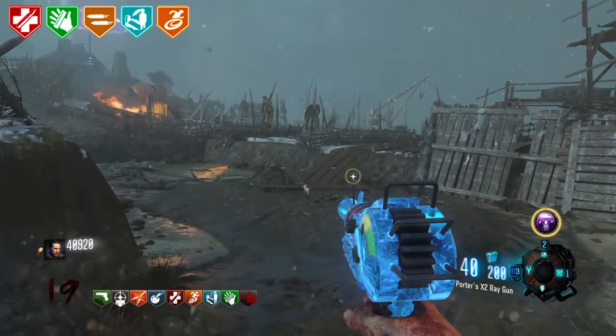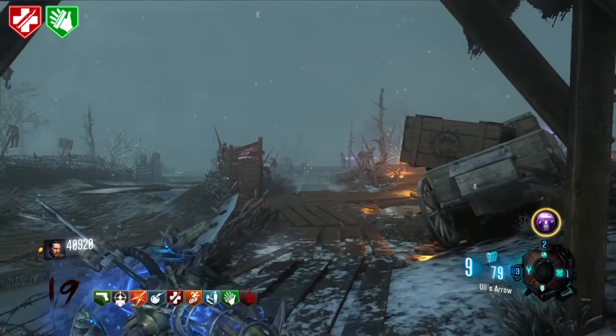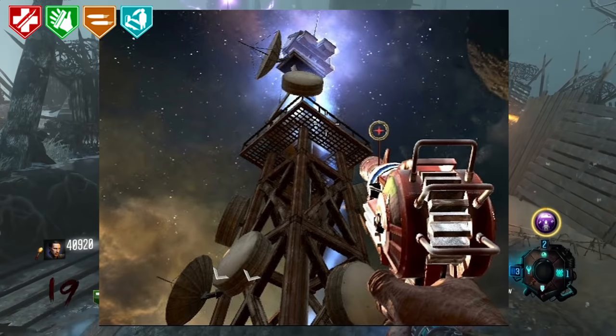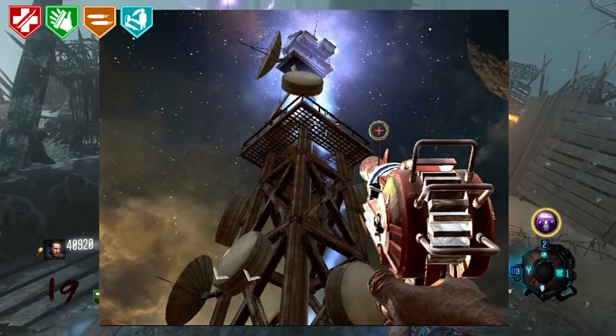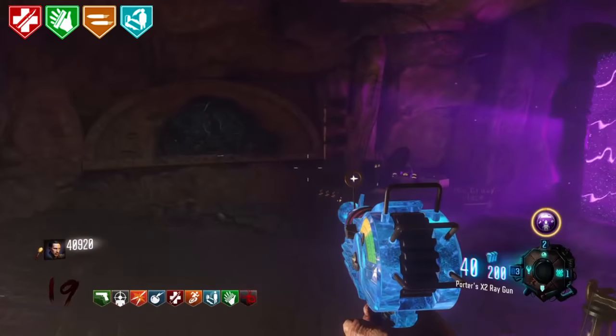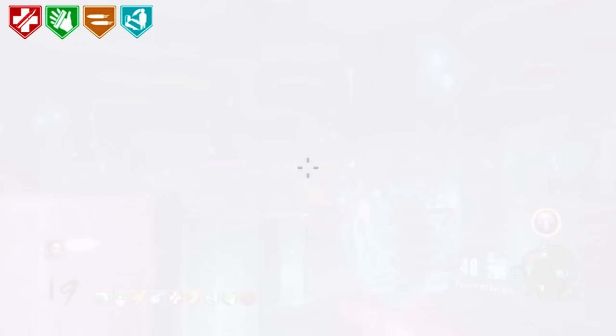Raygun Mark 2 in Black Ops 1. I could not find anything about this, but I'm sure there's a mod for it or something. Purpose of the Spires. The Spires are what the goal of the Victis Crew easter eggs were about — they were used so that Maxis could harvest energy from the Aether and take Richtofen out of power. When this is done, the crew go back to the beginning — so the question is, why did the Spires matter?